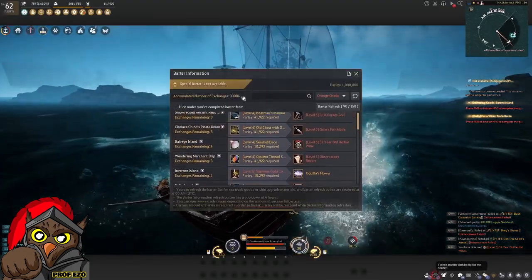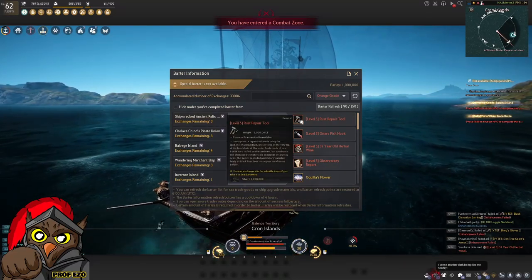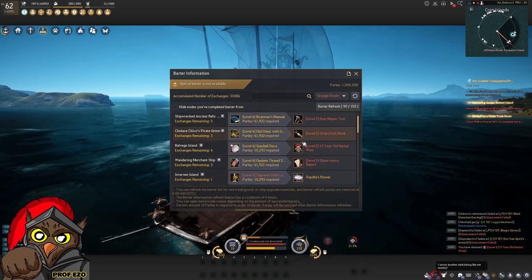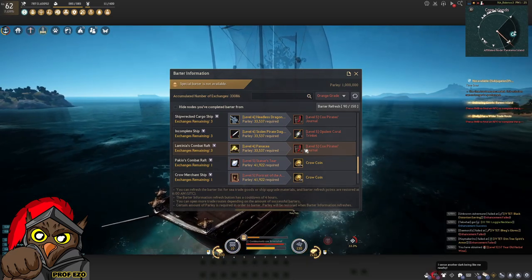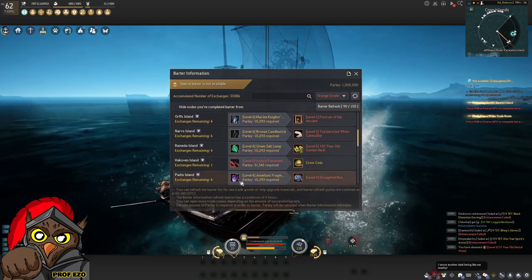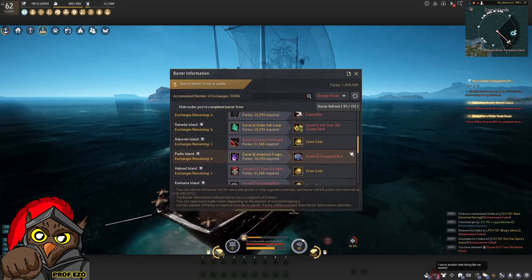Before we proceed, I want to show you why it's important to unlock the routes. I'm currently at 33,000 exchanges and have unlocked all possible routes. Some items are 10 million each, and when you've unlocked all 12 routes you can see 6 of those 10-million items become available in one barter, meaning 180 million just from those. There are also 20-million exchanges — five of them — totaling 100 million, for a grand total of 280 million in this barter cycle, not including coin exchanges.